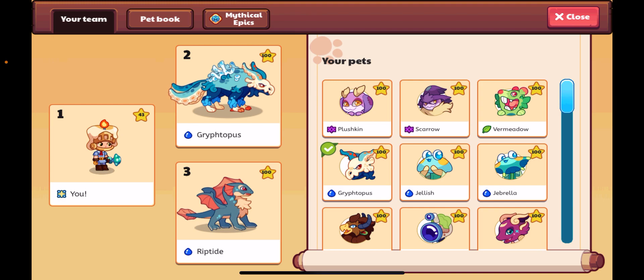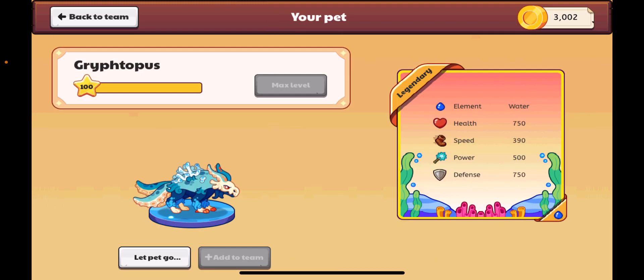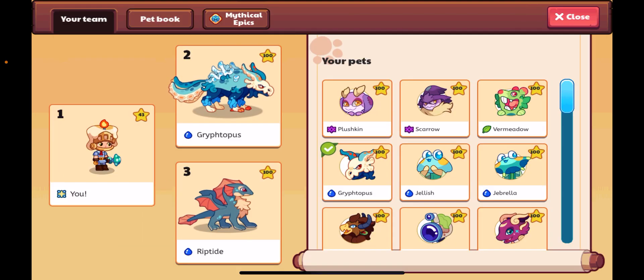This is the moving animation for it. If we go in, we can see that there's literally water, or like little aqua things that come out of the bottom of it. It's water element, of course. Health is 750, speed is 390, power is 500, and defense is 750. So that's really cool.